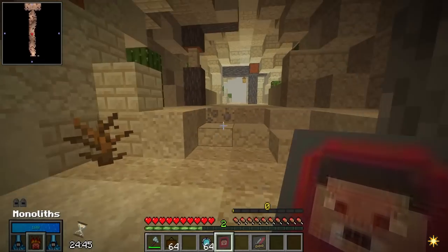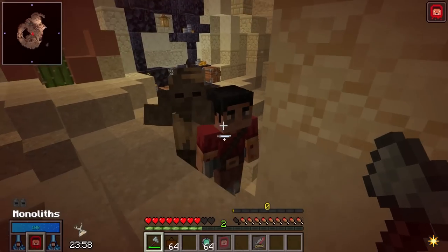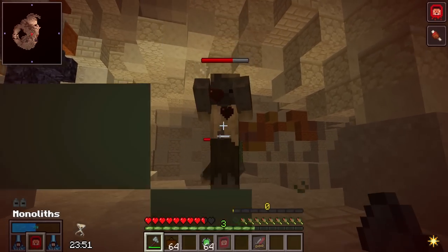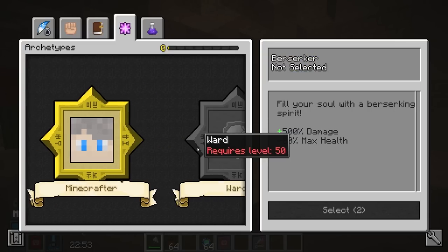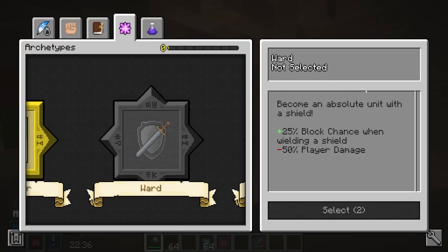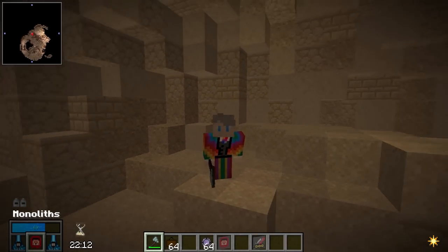If you're running more of a tank-based build then Vampire is going to be a much better shout. Vampire allows you to heal a ridiculous amount from your attacks instead of gaining extra damage. If you accidentally drop off a ledge you can proc this and start healing quite rapidly from mobs — 9% leech is a lot. With the new archetypes like Berserker, which gives very little health but a massive damage increase, Vampire gets a huge buff. It also stacks with normal leech weapons so you can heal a ridiculous amount with the right setup.